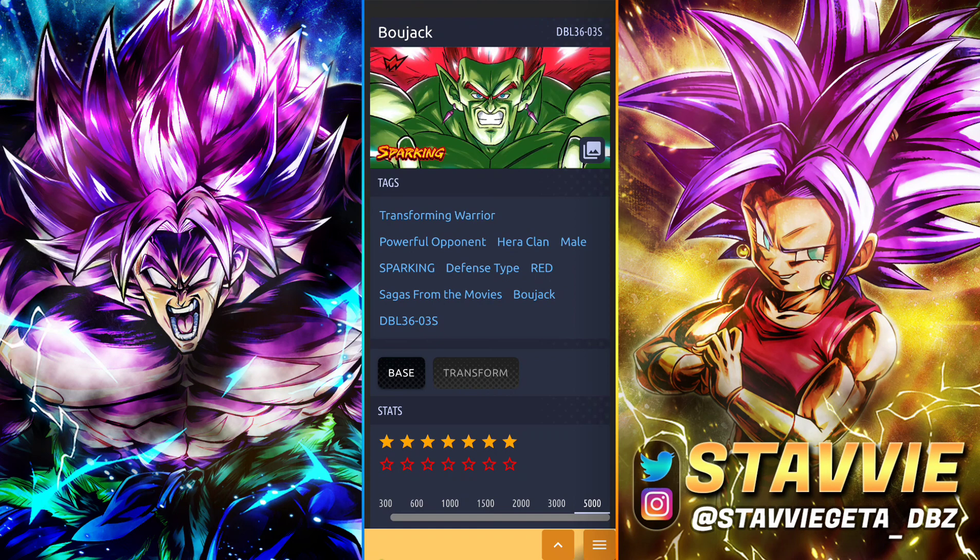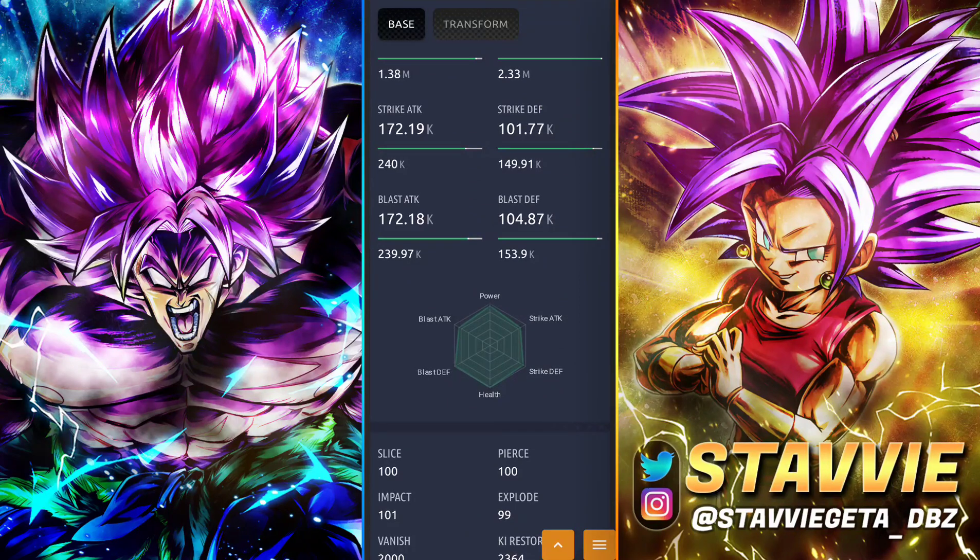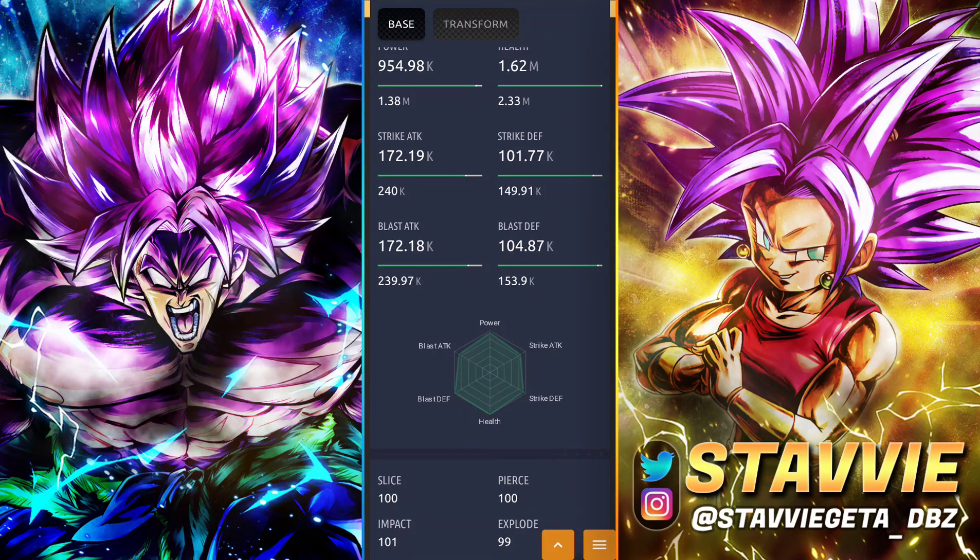Today we're going to do an equip guide for Bojack. He's definitely one of a kind, he's definitely weird. I haven't used him too much because I only have him at three stars. So just to briefly explain what I'm going to be doing with this equip guide — his stats are kind of weird. He is a defense type, so I'm going to try and focus on defenses, but his offenses are pretty balanced, like 240 and 239. So I'm kind of of the mind that you should either be going double offense or double defense. Let's hop into it without further ado and look at some good equips for the boy.